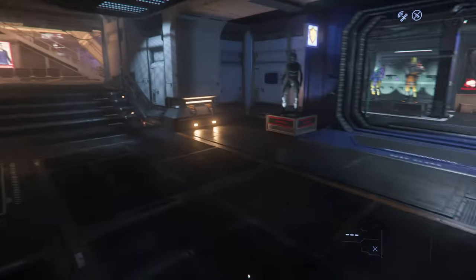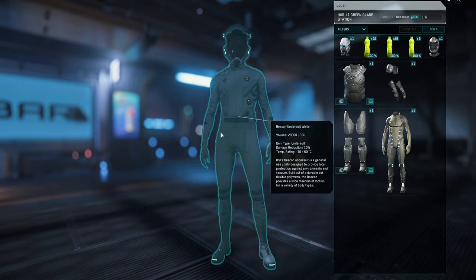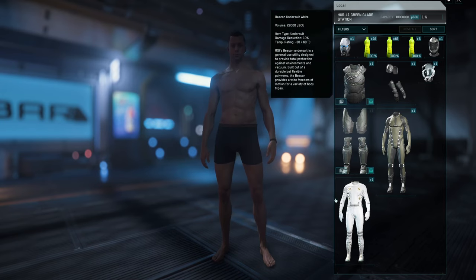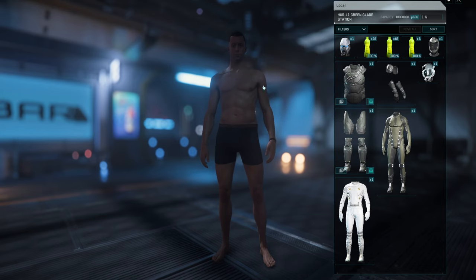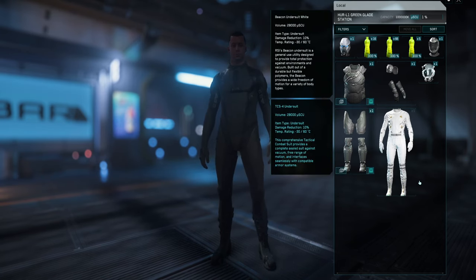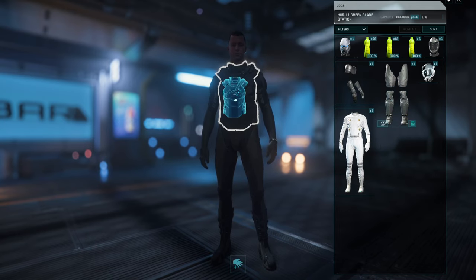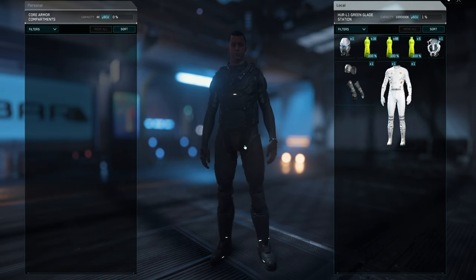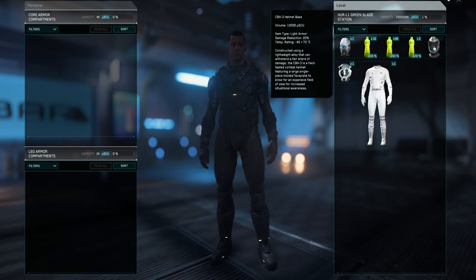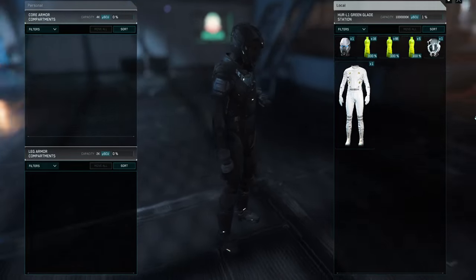Now I'm going to show you how to equip it. Hit your inventory button, which is I on the keyboard - it will pull up your character. If you're already in your current suit, remove it by dragging it back to your inventory. If you grab the undersuit it will remove your helmet at the same time. You have to put your undersuit on first because the armor will not go onto a naked body. After that, it doesn't really matter what order you go in - drag your arms over, drag your helmet over, and there it is, fully equipped and ready to go.